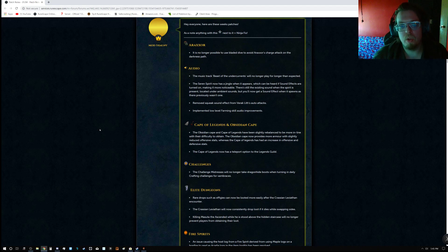Raxor is no longer possible to use Bladed Dive to avoid Raxor's charge attack on the darkness path. For audio, the music track Beast of the Undercurrents will no longer play for longer than expected. The Seren Spirit now has a jingle when it appears, which can be heard if sound effects are turned on, making it more noticeable. There's still the existing sound while the spirit is present under ambient sounds, but you'll now get a sound effect when it spawns — previously there wasn't one.